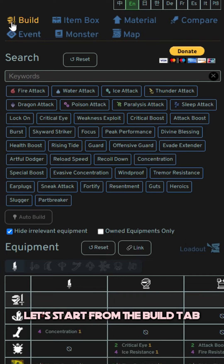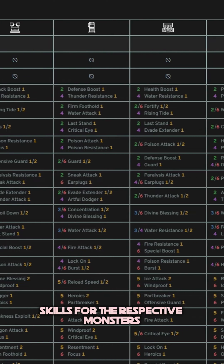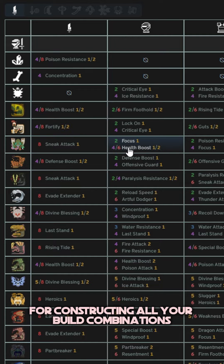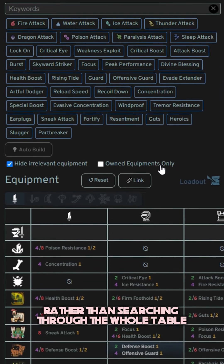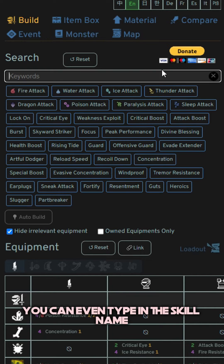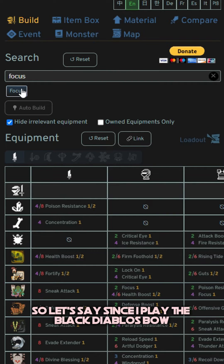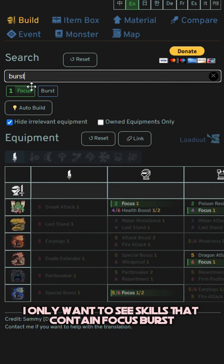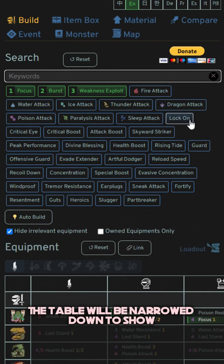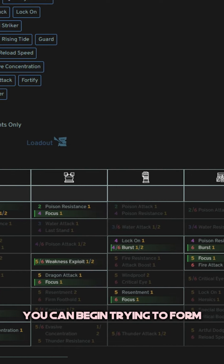Let's start from the Build tab. Here you will see a full table of equipment skills for the respective monsters — this tool will be your go-to for constructing all your build combinations. Rather than searching through the whole table, I would recommend you use the skill filter. You can even type in the skill name for a quicker search. So since I play the Black Diablos bow, I only want to see skills that contain Focus, Burst, and maybe some Weakness Exploit.